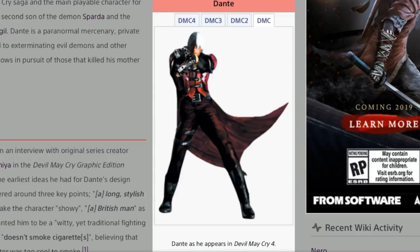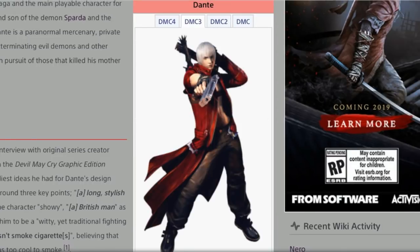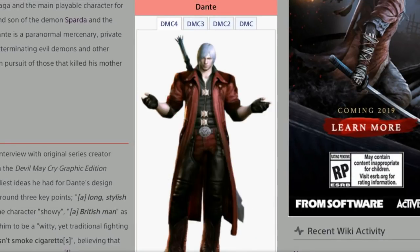Here we are with Devil May Cry — Devil May Cry's first Dante appearance. As you can see, it looks completely different; the only thing that hasn't changed is the red coat. Devil May Cry 2, completely different. And here we are with Devil May Cry 3 — Devil May Cry 3 is actually inspired because the voice actor Ruben auditioned for the voice of Dante, and he kind of looked like the character, so that's why they made him look just like Ruben.